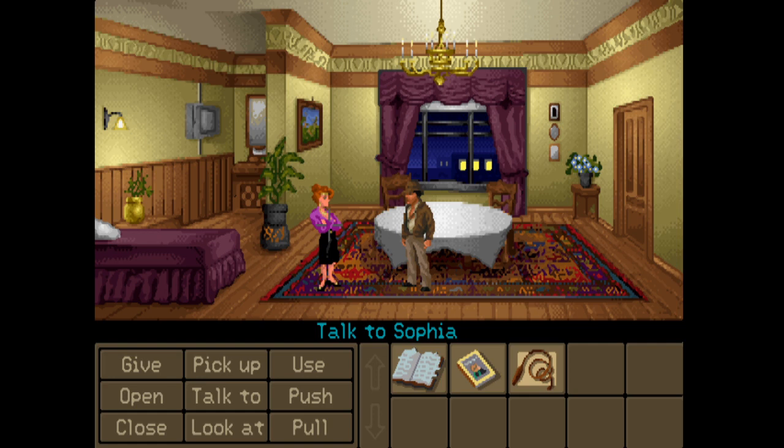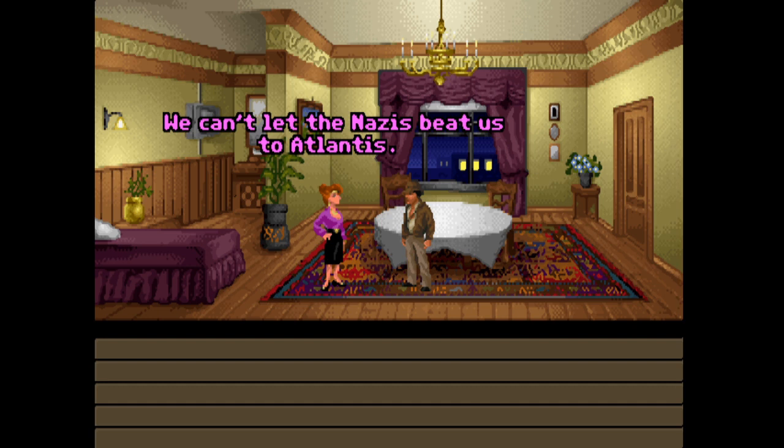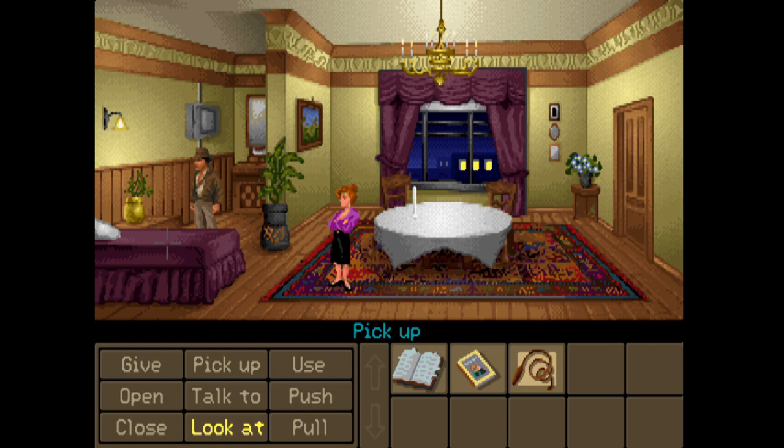Our inventory's been cleared as well, so I'm guessing that call to Sophia was for nothing. I'm tired of looking for Trottier. You can't stop now - we can't let the Nazis beat us to Atlantis. That's true, we probably can't. Is there anything we can do in here? There's a bedspread, but I think there's nothing else to interact with in this room. Wait, no - there's a cabinet and a fuse box. Let's look at all this stuff.